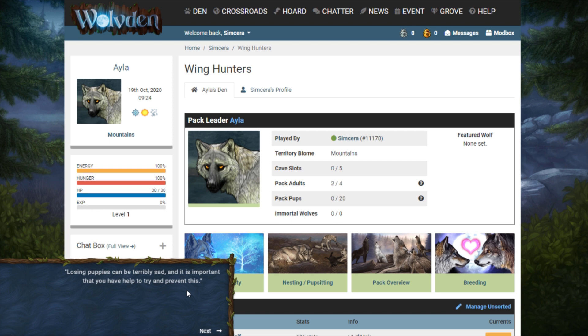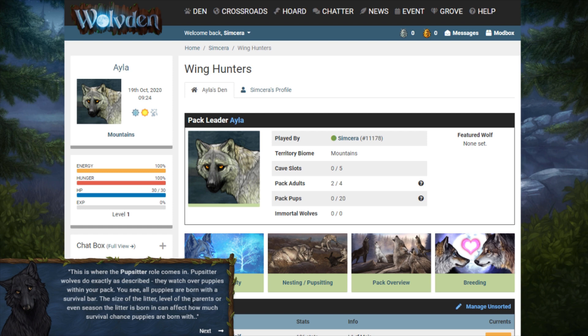That's so sweet. Losing puppies can be terribly sad and it is important that you try to help prevent this. This is where the pup sitter rule comes in — pup sitter wolves watch over puppies within your pack. All puppies are born with a survival bar, and the size of the litter, the level of the parents, or even the season the litter is born in can affect how much survival chance puppies are born with.